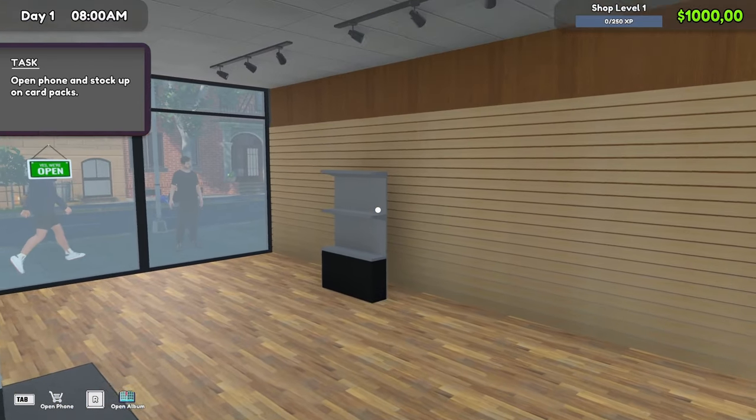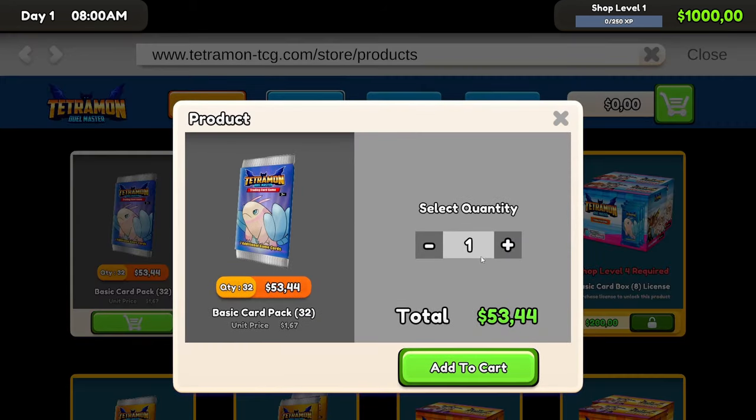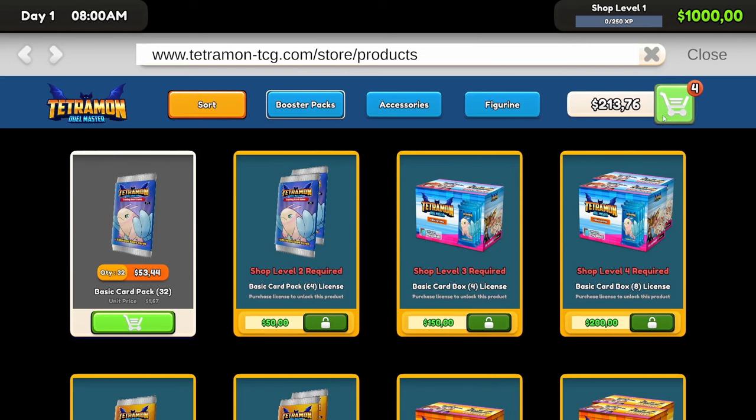The first thing we need to do is get a little bit of stock, and for that we have an app. The only thing we can buy at the moment is the base standard card pack. I think I'm going to order about four of those. I've got a thousand dollars. I hope that's a thousand dollars of savings, because if that's all we have, I don't know how great an idea it is to quit your day job with only a thousand dollars and open a game store.